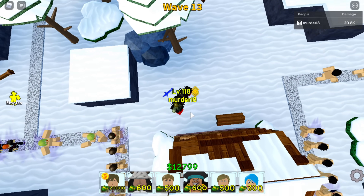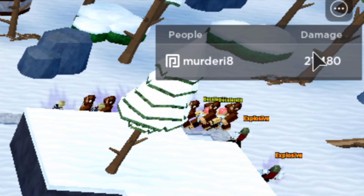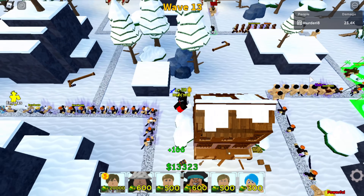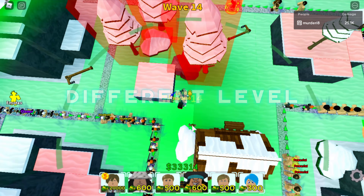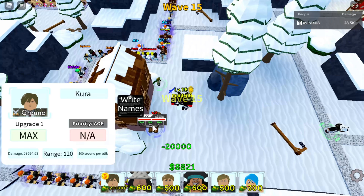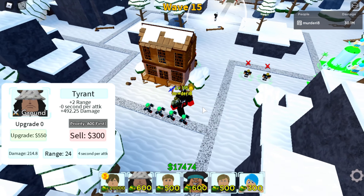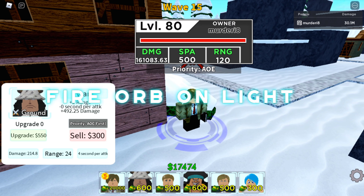You guys know the drill already — just place your Light Yagamis behind this house here. For those of you new to the game, every time you deal damage in the game the upper right-hand corner of the screen lets you redeem that damage for free gems in All-Star Tower Defense — it's the best way to get free gems. With Light Yagami and that fire orb, he's about to light this whole place up. Place him down, get him to max upgrade, do that Erwin buff chain, and he's hitting 161,000 damage — look at that, 30.1 million damage on wave 15. That's why you want to get that fire orb on Light Yagami.